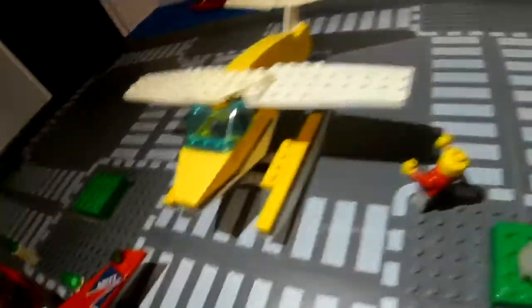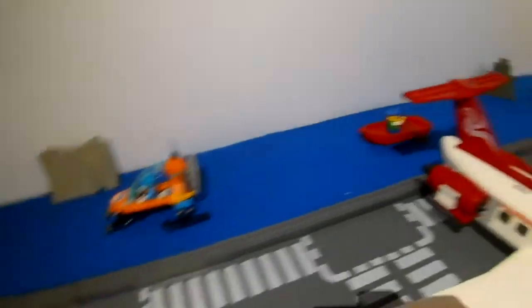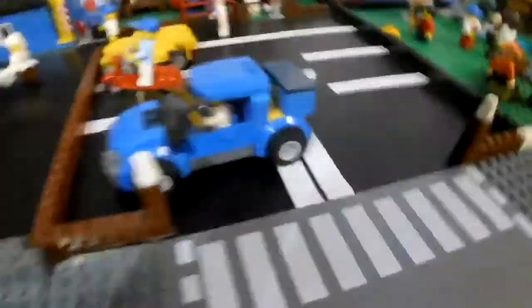Then another fighter jet, then there is a sea plane, there's a canoe, there is an airboat. There are a bunch of rowboats, there's a bunch of mountains, there's a plane hanging, and here's the rocket ship about ready to fly into space. Here's the control tower for all of it.